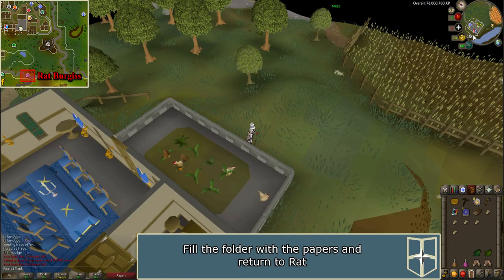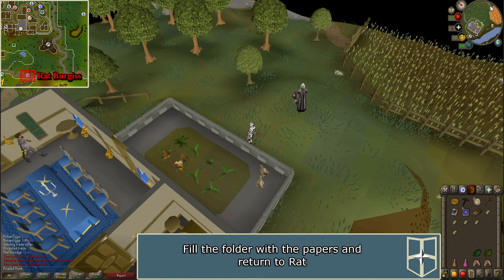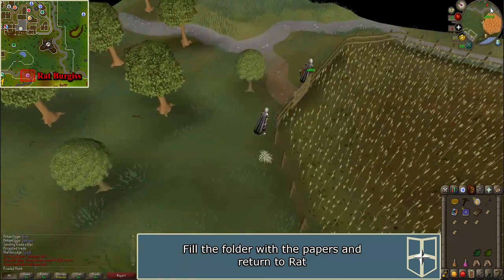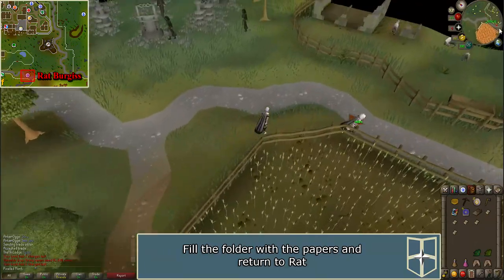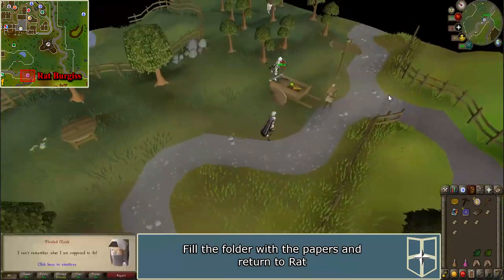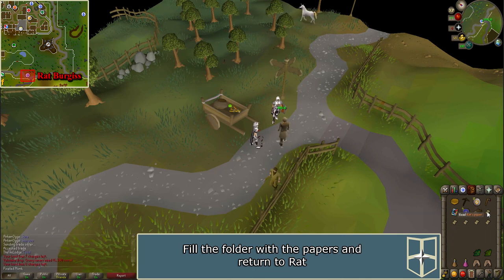Use the five papers on the folder to fill it. Go back to Rat. Speak to him and he will take the folder and give you a letter.